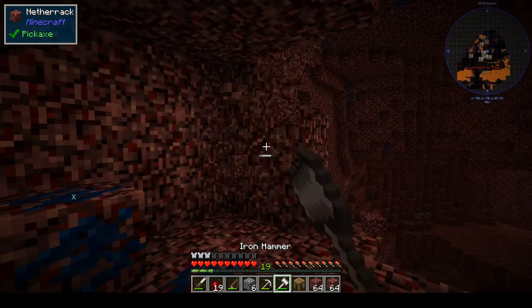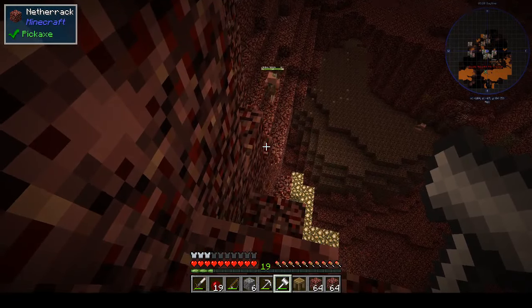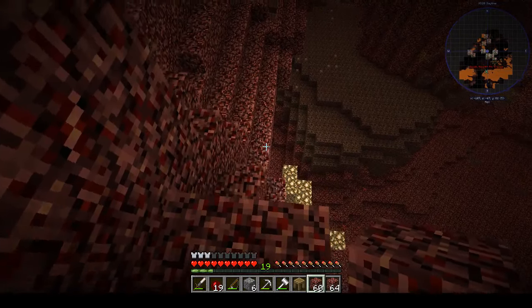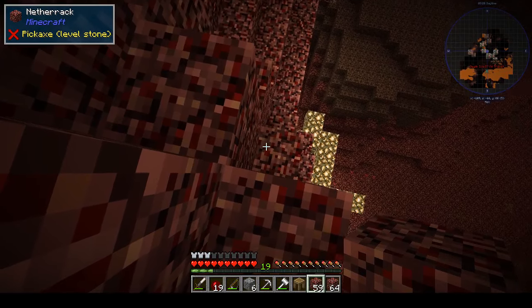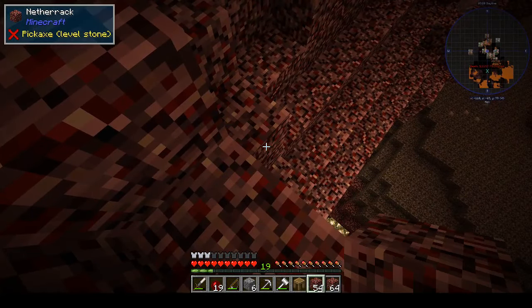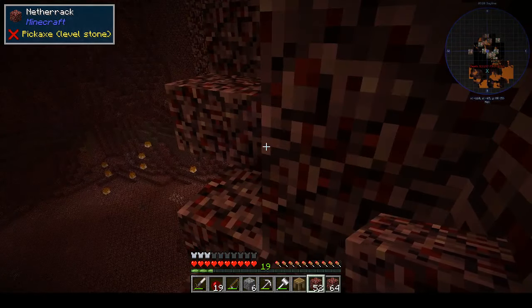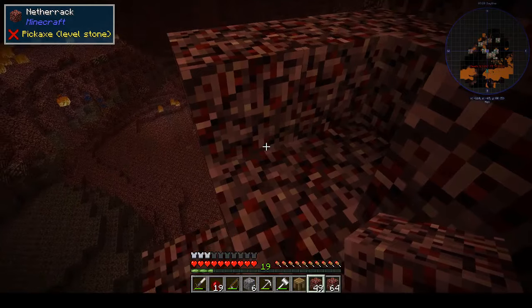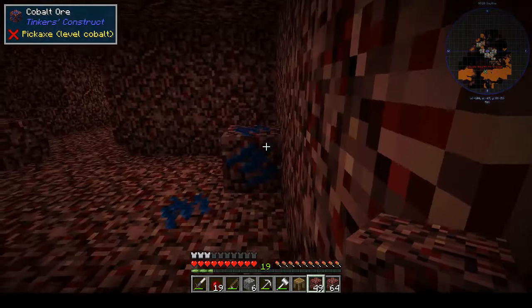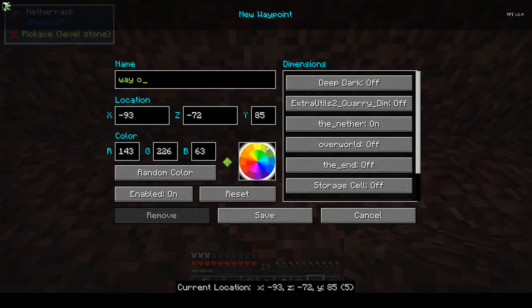It looks like we need to be going off to the left. We only got a stack and a half of glowstone — I thought we had more than that. Let's move over a little bit and see if we can make a staircase down. This isn't as bad as I thought it would be, but this is still early days. I think what we need to do is make a waypoint actually, and probably build up some of this side as well. If we put a marker here, way out.